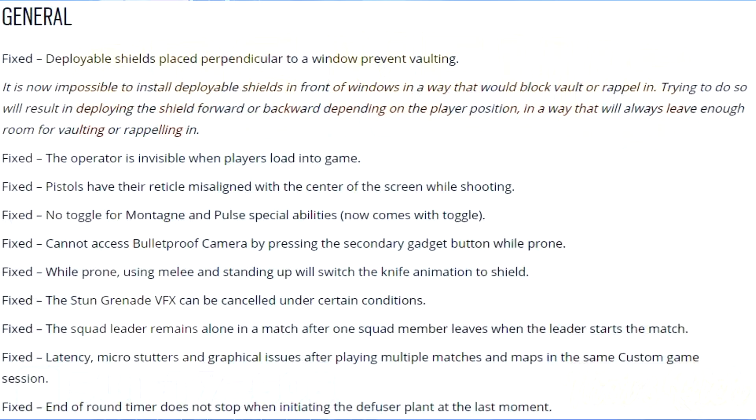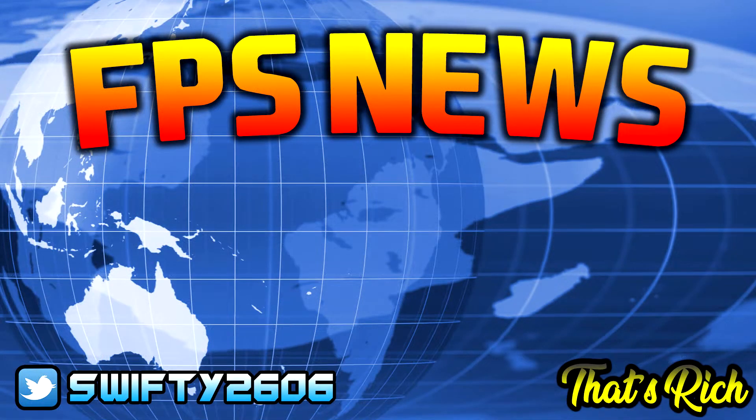Pistols having their reticle misaligned with the center of the screen while shooting has been fixed. No toggle for Montagne and Pulse special abilities — this now comes with a toggle. Not being able to access the bulletproof camera by pressing the secondary gadget button while prone has been fixed. While prone, using melee and standing up switching the knife animation to shield is fixed. The stun grenade VFX being cancelled under certain conditions is fixed. The squad leader remaining alone in a match after a squad member leaves when the leader starts the match, latency micro-stutters, and graphical issues after playing multiple matches have been fixed. End-of-round time not stopping when initiating the diffuser plant at the last moment has also been fixed.